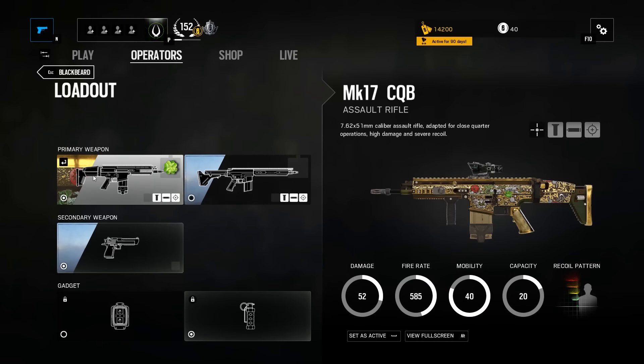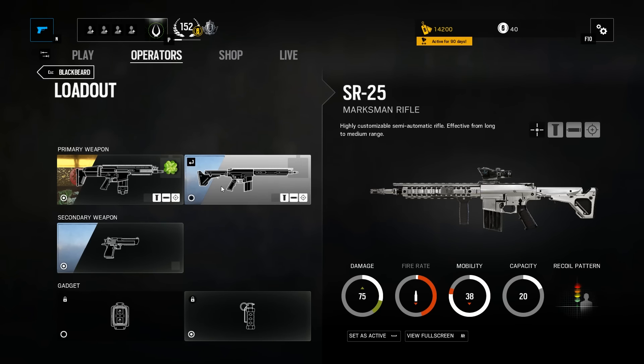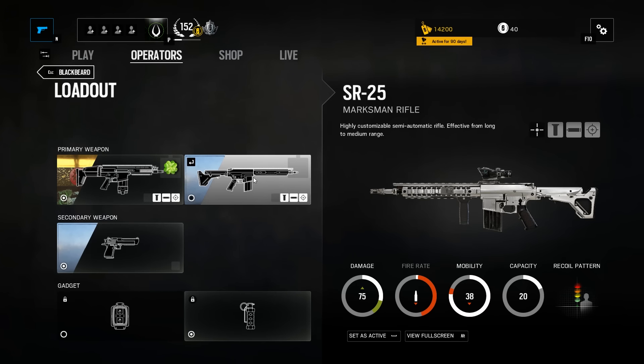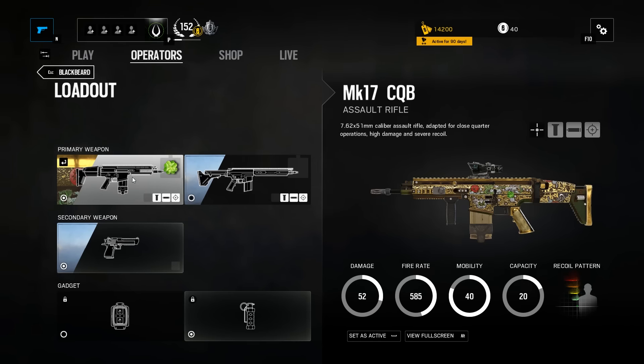Now let's hop into his layout. He has two main rifles: the MK-17 CQB and the SR-25 Marksman Rifle. To be perfectly blunt, you're always going to be picking the MK-17 CQB. The reason is not because the SR-25 is bad — in fact, it's honestly one of the better DMRs currently in the game; the one that comes closest is Buck's DMR. It's a good weapon with good damage and relatively easy recoil. It's just that the MK-17 will do you much better in nearly every situation you use Blackbeard in.